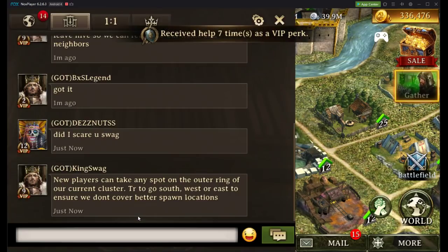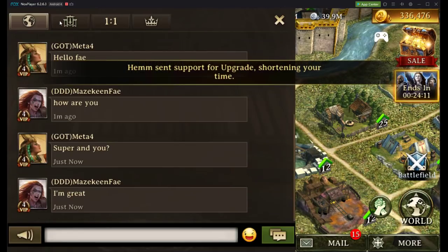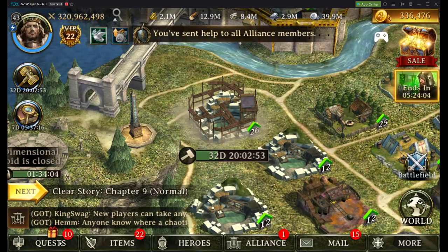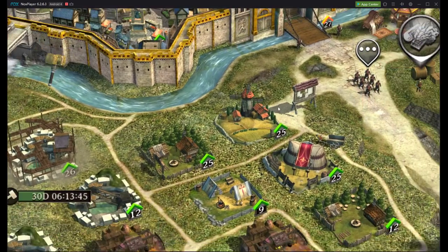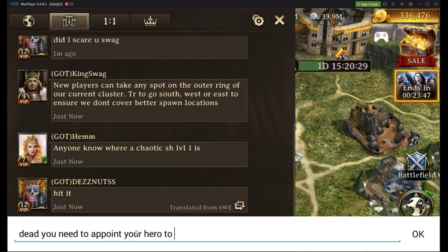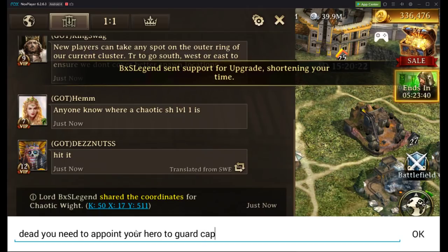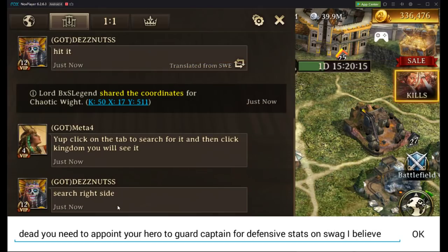He's making a trap. Deadshot filled my castle with T7s and T6s and a big hero, so now if anybody attacks me they're going to get zeroed on a castle — it's like our old strategy back in the day. Dead, you need to appoint your hero to guard deputy — guard captain — for defensive stats on Swag. Wait, is that true? No, that isn't true. Disregard.